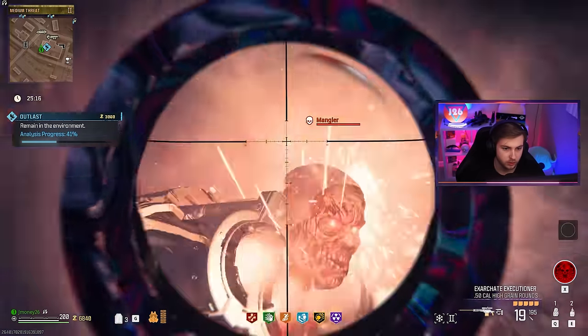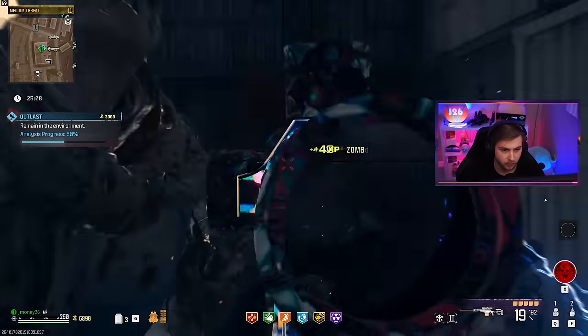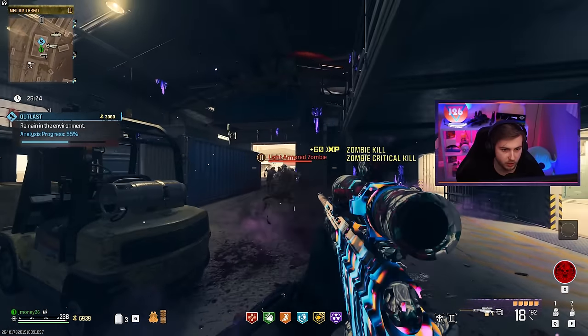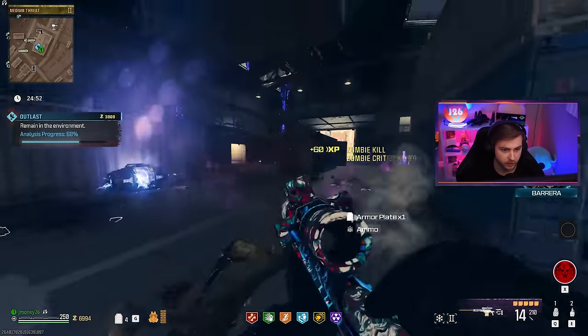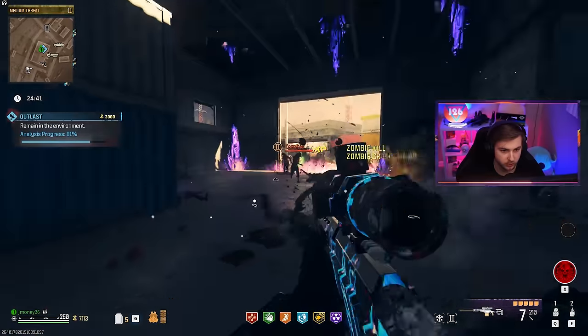Maybe I'll throw a decoy because I know this Mangler won't want to fall in line. That was only two — you get 20 XP per zombie, so it's just multiples of two. I don't know if I can get enough of them in line. Highest I've seen so far is three zombies, but I know it can do more.